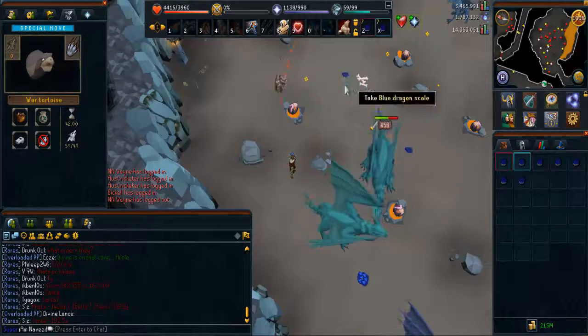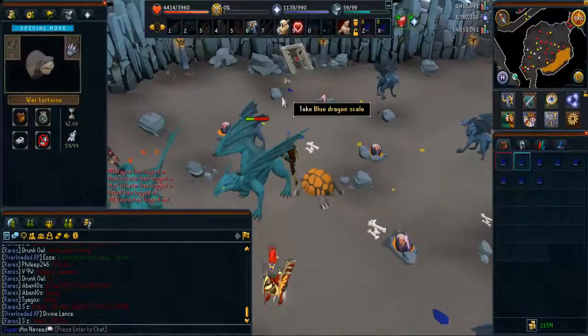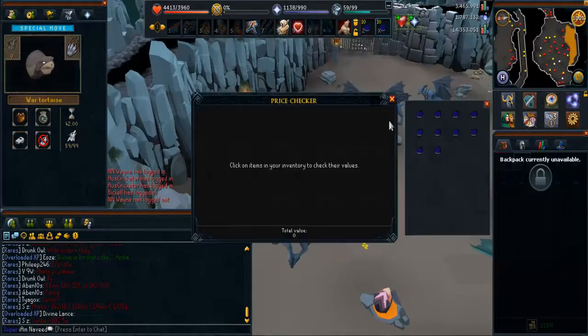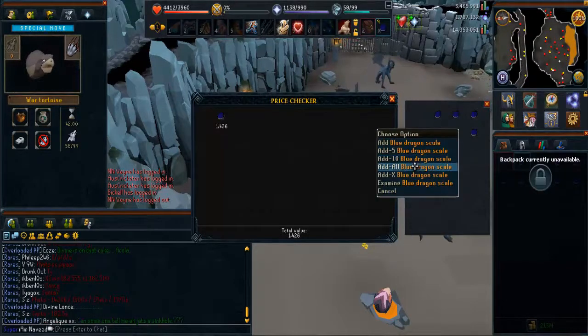Another strong recommendation is to have a high summoning level for either the spirit terror bird, the war tortoise, or a pack yak. Any of those will increase your hourly gold coin rates significantly, so make sure you have those before attempting this method.